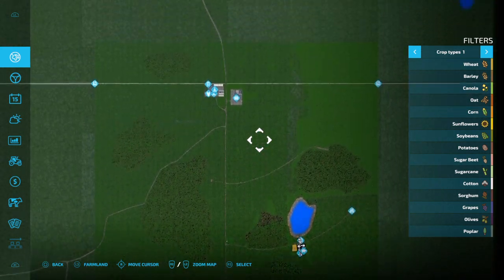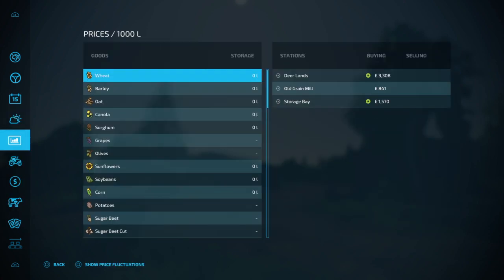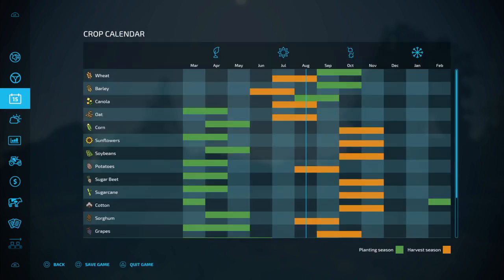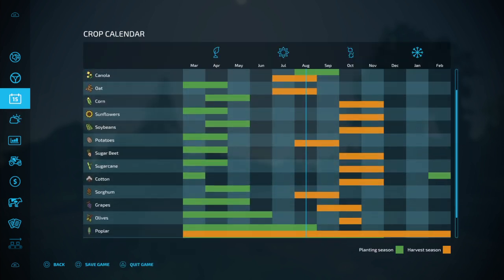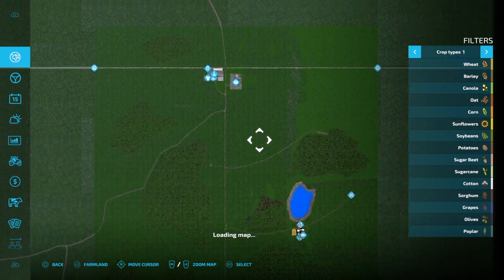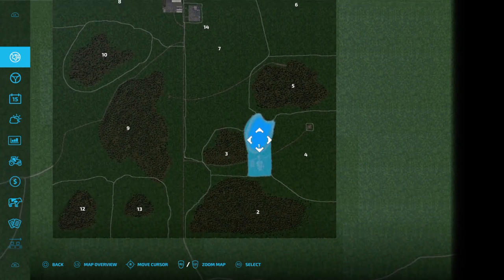So this is the PDA - nothing actually changes apart from that you've got sheep. You still get quite a bit of snow according to that forecast. There are no different crops and no crops being removed. But that's the PDA. Now looking at each plot that you start off with.